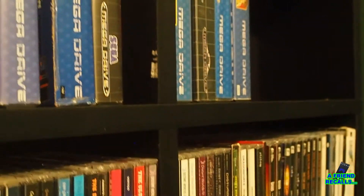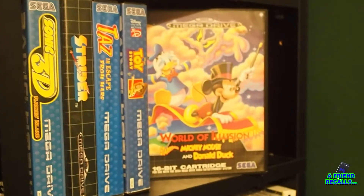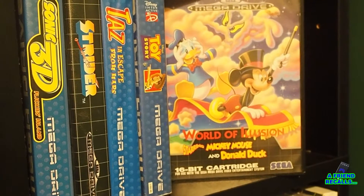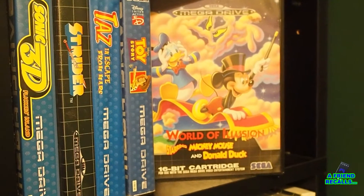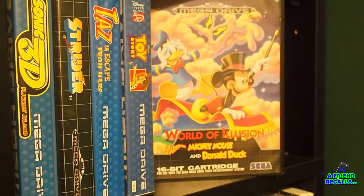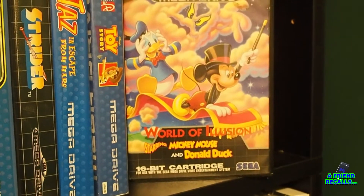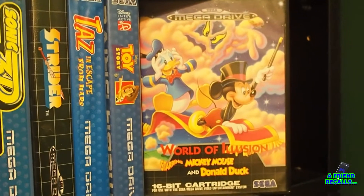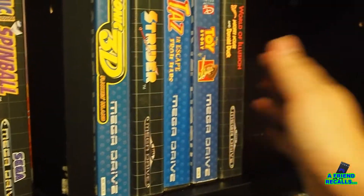Just a few more games to finish up. We have World of Illusion — the true sequel to Castle of Illusion and one of the best cooperative platform games on the console. You can play as either Mickey Mouse or Donald Duck, or both together, as they work their way through different lands to escape from a magic mirror trap. It's really fun both to play on your own and cooperatively with a friend, where you can use the magician's cape to tie them in knots and just annoy them. I definitely had a lot of hours on this game. So in that goes.